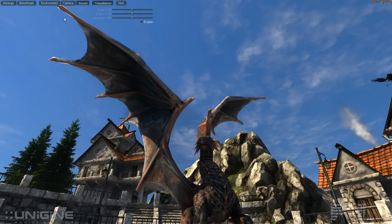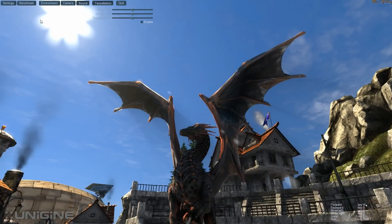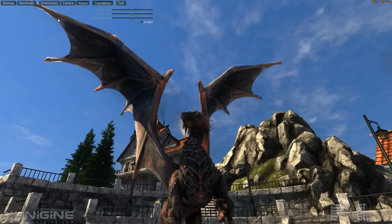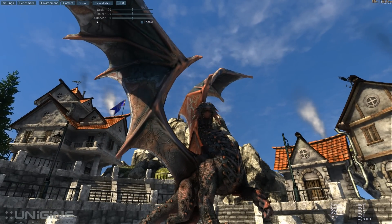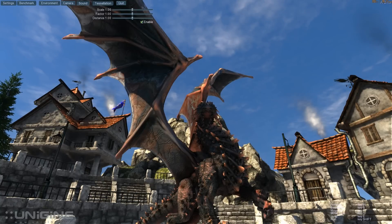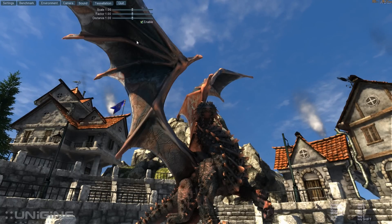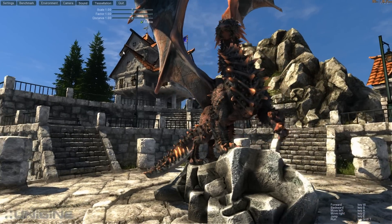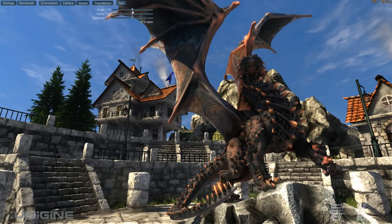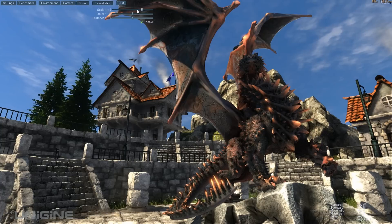Now I'm showing you a model of a dragon without tessellation, and then I'm actually going to use the tessellation sliders and turn it on to show you how it works. So I'm clicking tessellation now — and there, see that's the dragon with tessellation. The detail is just so much better, I mean it's like night and day. In fact we'll kind of wonder how we ever got along without tessellation.